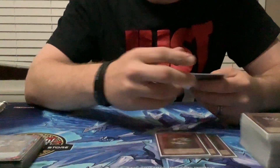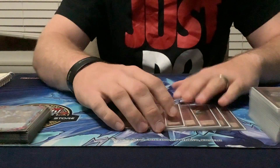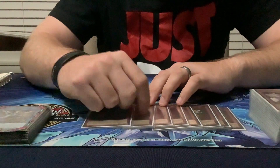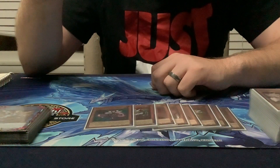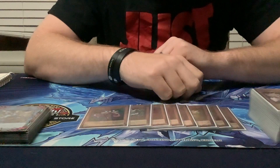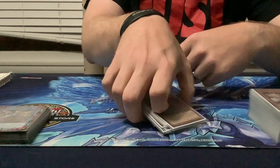We're going to start with the main deck. Three Candina — it's the best Trickstar card. Three Lycoris, one Corbane, and one Lilybell. I cut Lilybell to one; I had it at two for a bit, but this is a little less bricky. I'd rather see some other cards. This is a 41-card deck, and as far as the Trickstar monster lineup, that's all of them.